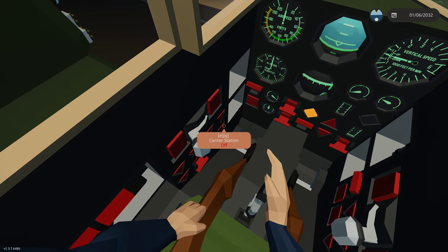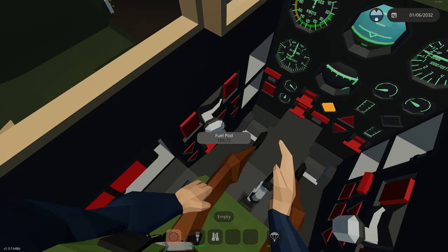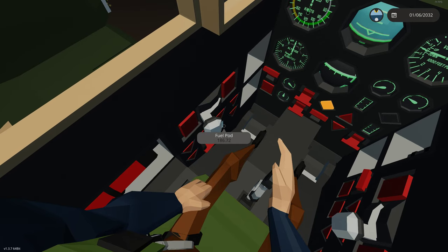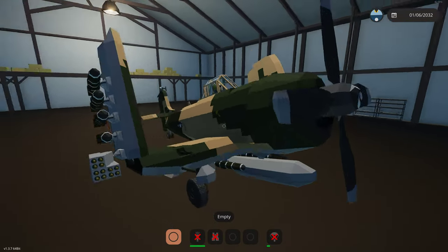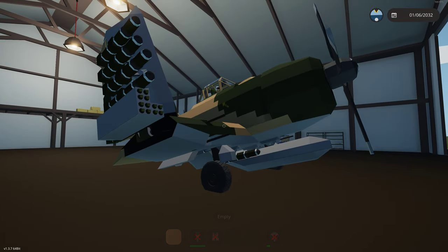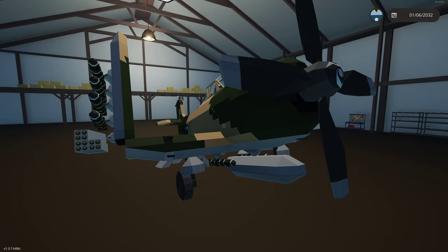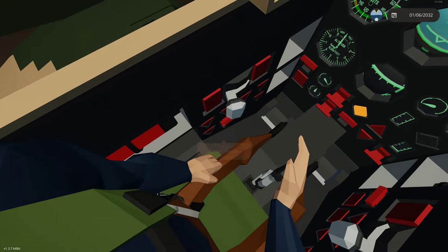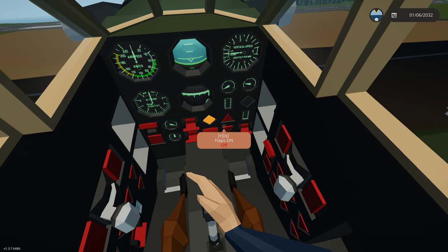Coming over here we have our center station, which is our fuel drop pod. Once the fuel drop pod burns down to zero gallons, you can select the center station and drop it. If you're doing a short mission and want a big bomb instead, I plan to make a 3x3 bomb for this — you can swap it in the editor, select the fuel pod, delete it, place the bomb on the hardpoint, and drop a bomb from that center station. The heater switch turns on cabin heat for high altitudes or arctic conditions.